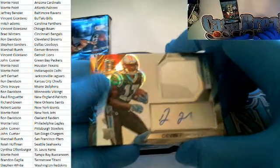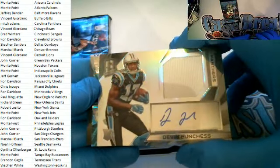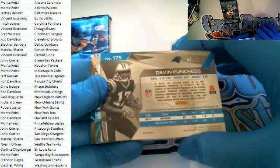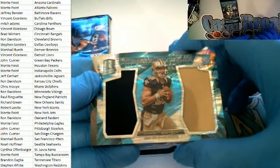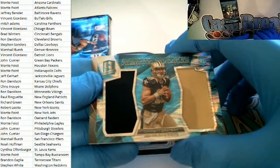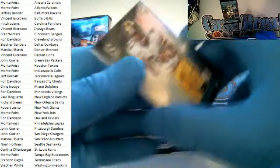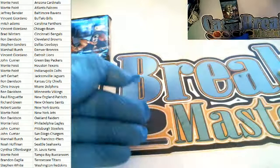Devin Funchess right here for the Panthers, Carolina — Mitch A., patch autograph, 40 of 99. Rising Rookie Garrett Grayson, blue dual-patch rookie card for the Saints — Lee G., 31 of 50. Then Antonio Brown right here for the Steelers — John C., 1 of 99.